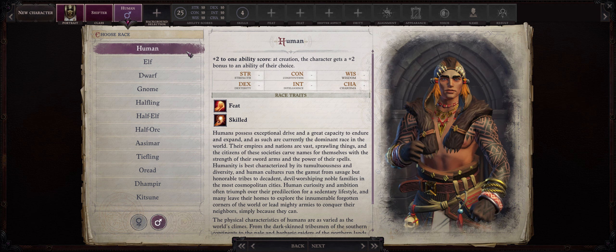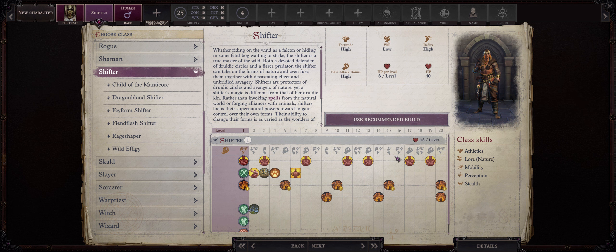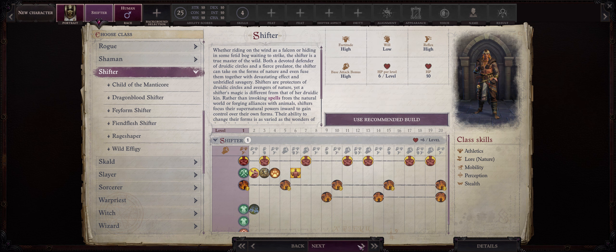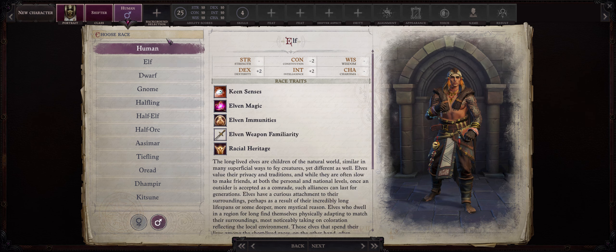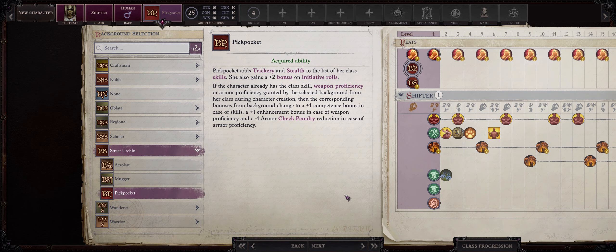For race, I recommend you go with humans as usual, because the shifter's main weakness is — besides their lack of spells — no bonus feats whatsoever. With human we can overcome that, even early game. But since two of the feats I'll be picking aren't that needed, you can also go with another race if you prefer. For the background, as always, Returge and Pickpocket for the bonus feats and initiative.